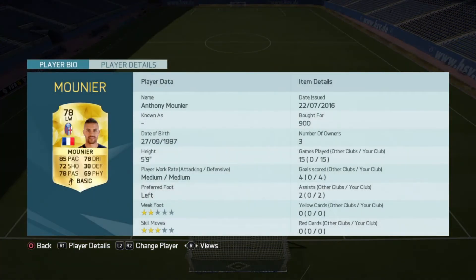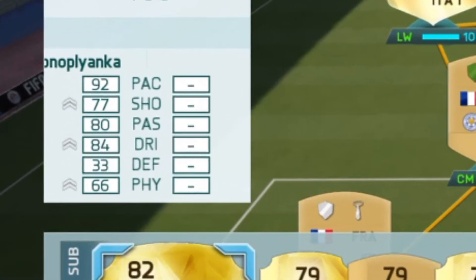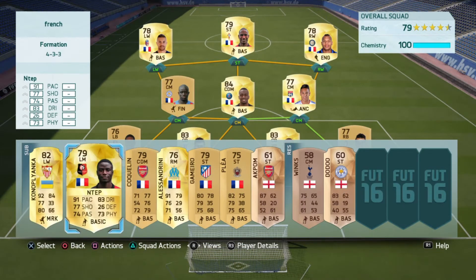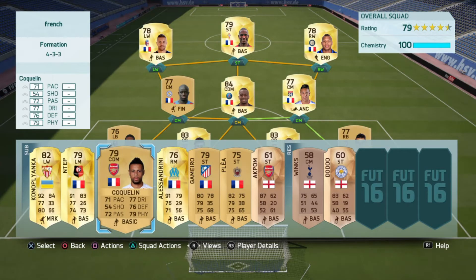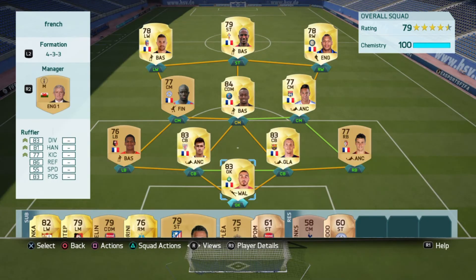Then we have one option with 85 pace, but I'd like to use the cheap alternative here — Conor Plianca from BBVA, who has pretty good stats. Up top he's also pretty good, and this guy here is pretty damn good too. I used him before and he feels so fast for only 80 pace. That's the team — thank you very much for watching, have a good day!